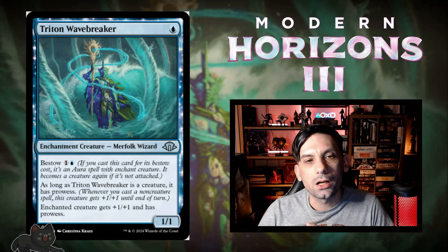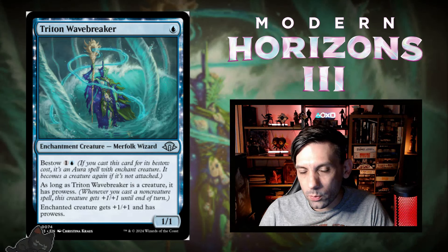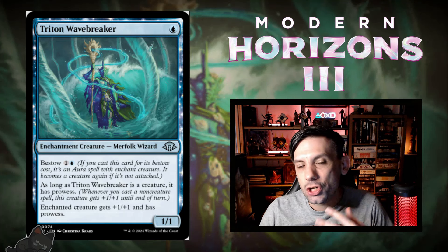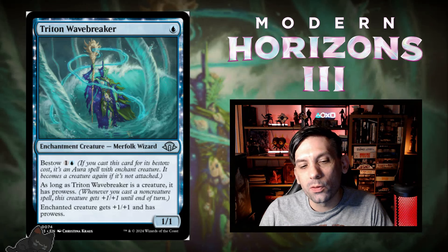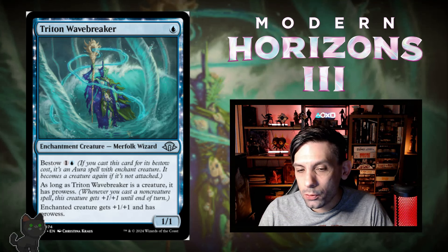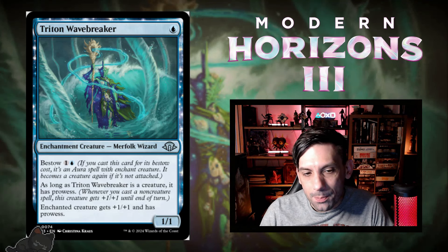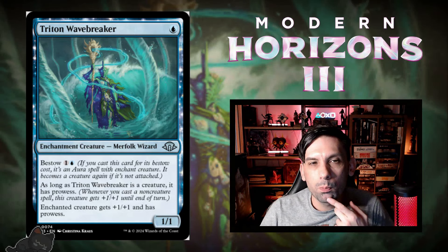Next up, we've got our first uncommon: Triton Wavebreaker. Just one blue mana for an enchantment creature — Merfolk Wizard. It also has Bestow for one blue and one, meaning it can come back from the graveyard as an enchantment that enchants one of your creatures. As a creature it's a 1/1 with prowess, and when it bestows it gives the enchanted creature +1/+1 and prowess as well. So a 1/1 prowess for one mana that can later grant prowess to another creature. Pretty cool.